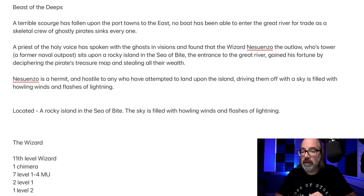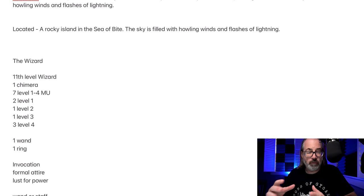Here's what I've written up so far as our adventure — this is really just a location we've created, but with a fun little adventure starter. Beast of the Deeps: A terrible scourge has fallen upon the port towns to the east. No boat has been able to enter the Great River for trade as a skeletal crew of ghastly pirates sinks every one. A priest of the Holy Voice has spoken with the ghosts in visions and found that the wizard Nosenzo the Outlaw — whose tower, a former naval outpost, sits upon a rocky island in the Sea of Bite at the entrance to the Great River — gained his fortune this way. Nosenzo is a hermit and hostile to any who have attempted to land, driving them off with howling winds and flashes of lightning.